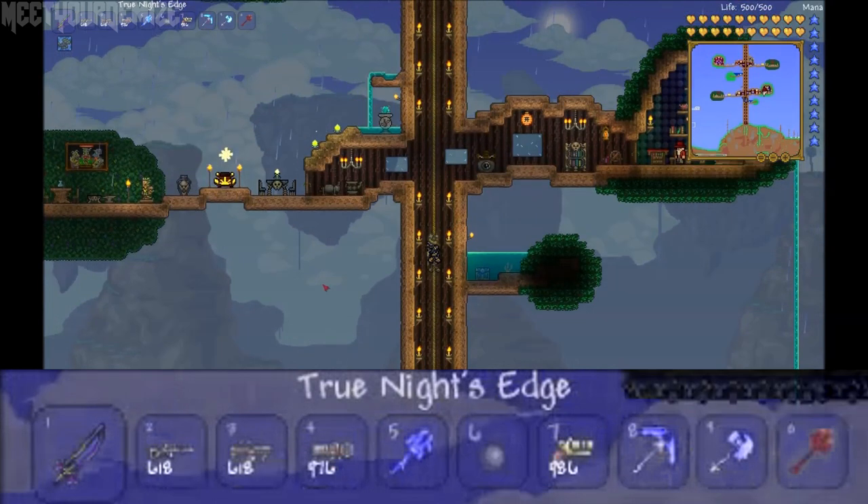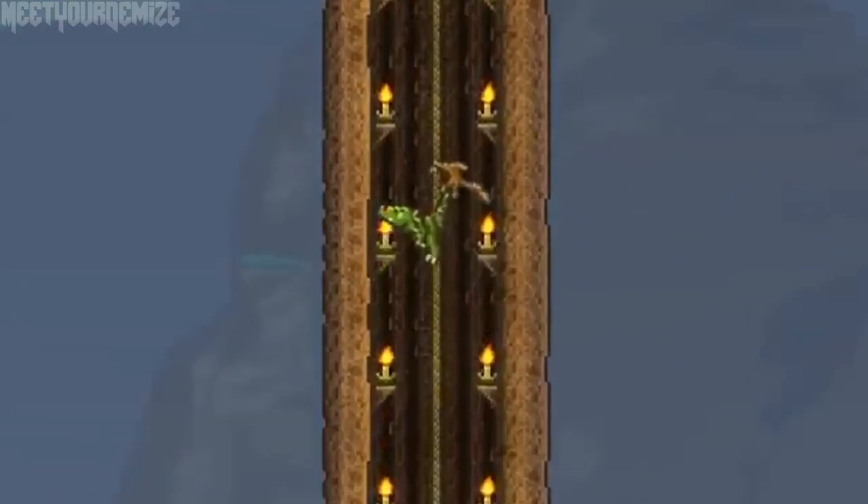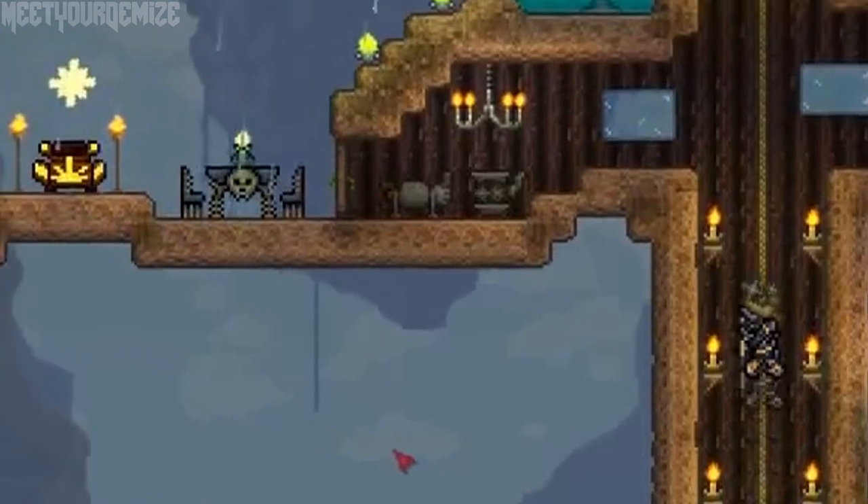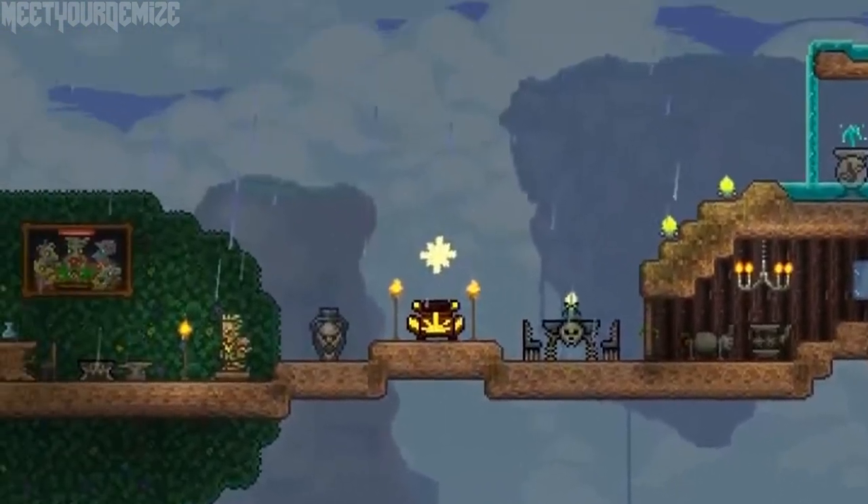Here we see a new pet which appears throughout this video — it seems to be a flying velociraptor, which is just awesome. Next up on the right side we have an ocean-themed chest underwater along with some coral.